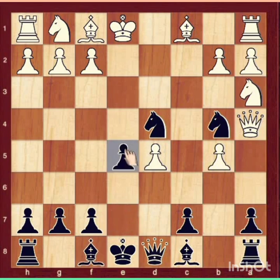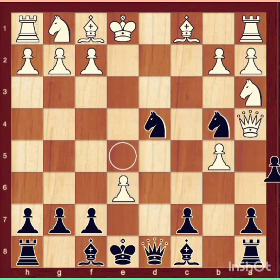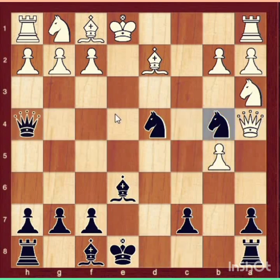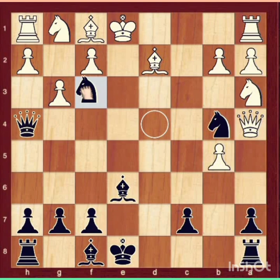Now black should play pawn to e5. Both knights are supported. After pawn takes pawn, black can simply move Bishop to e6. After Bishop d2, black has a powerful move: Queen to h4. In this position black wins the game, because all of white's moves — pawn to g3 or Knight to f3 — have a question mark.